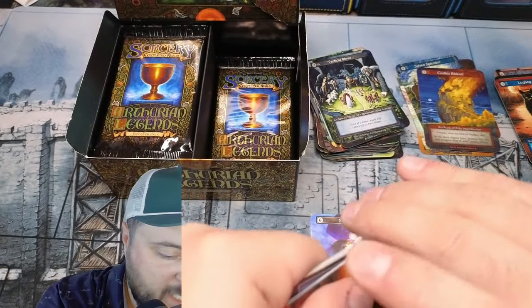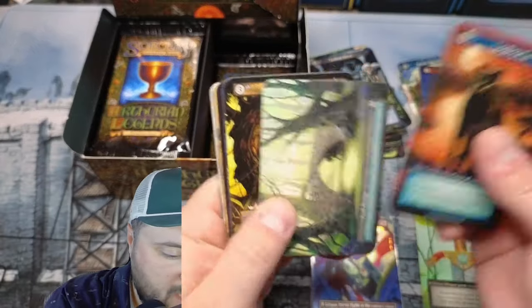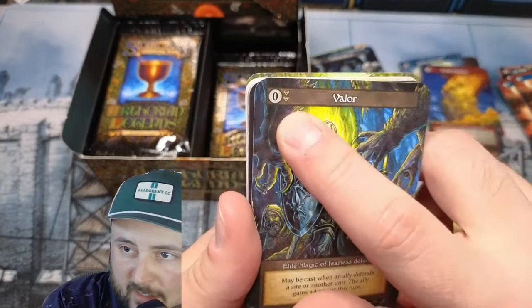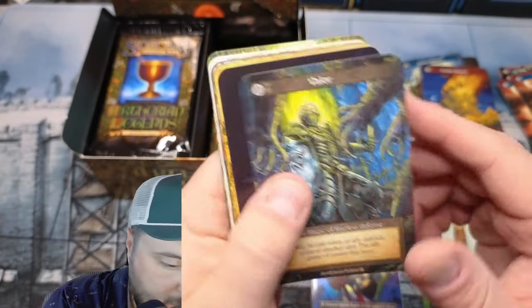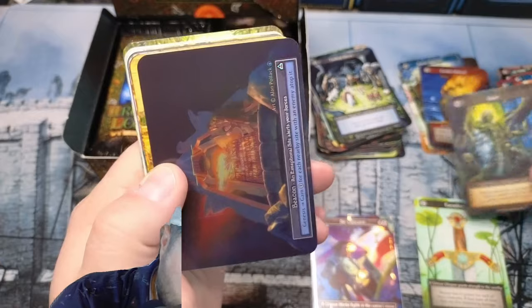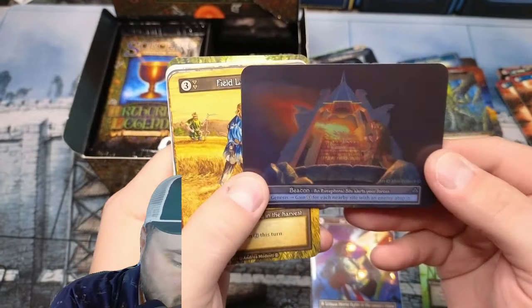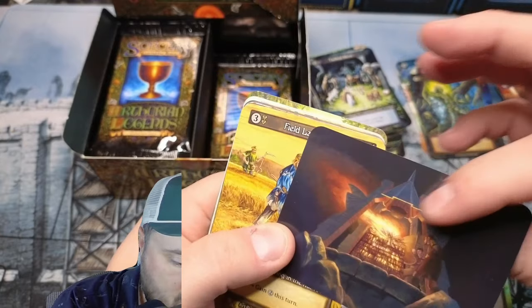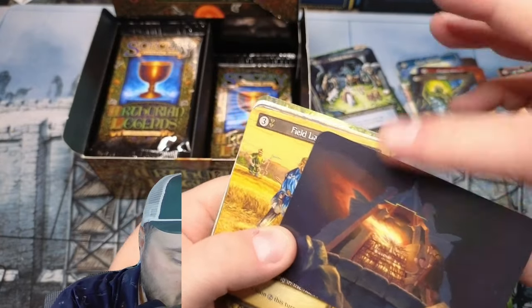Sir Lancelot — Valor. This is going to be really playable, look guys: zero drop, zero drop, so it's a counter. Oh! Beacon! We've pulled some like beautiful, beautiful exceptional foils.